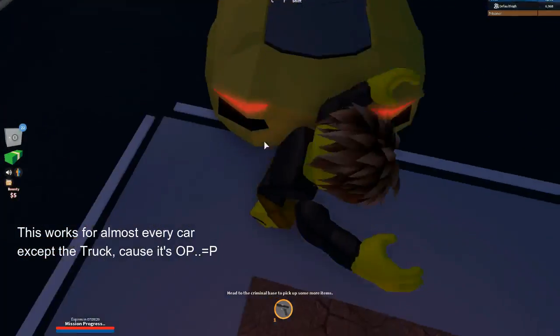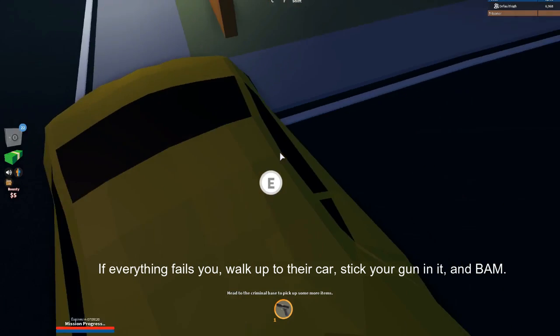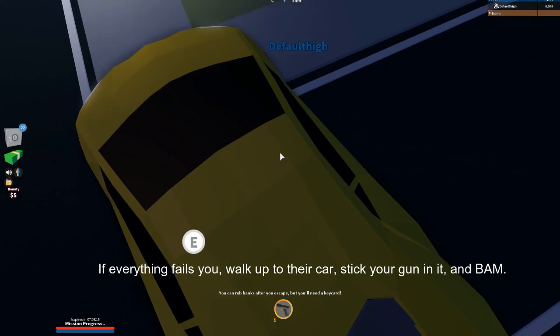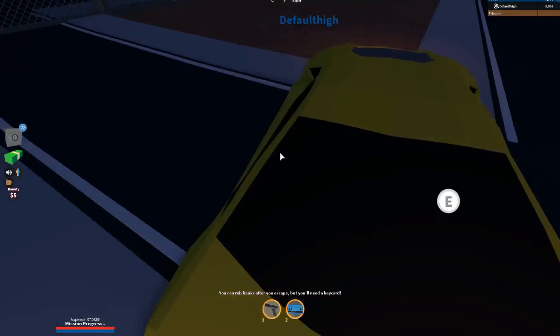Another tip is that if you ever want to get a key card from him, you can also do that. Let's say you're on top of a cop's car — you just have to hold it right here and basically you'll get it. You have to be behind him; you can't be in front of him and do this.